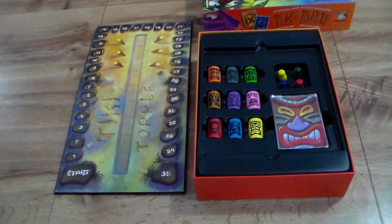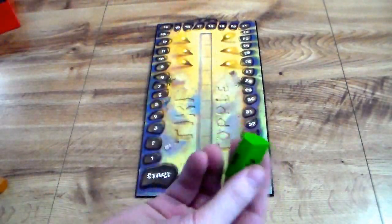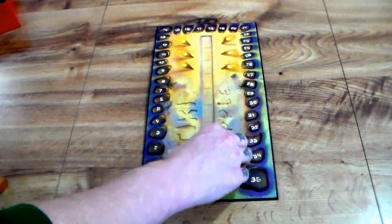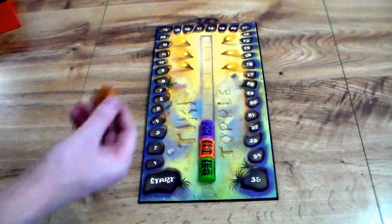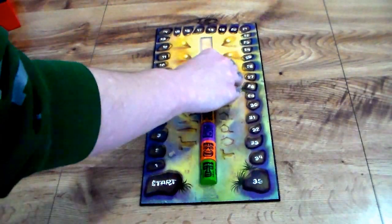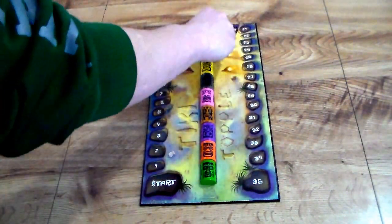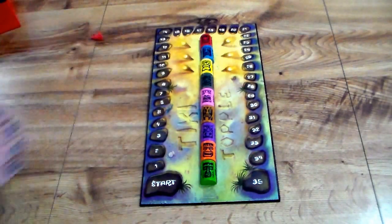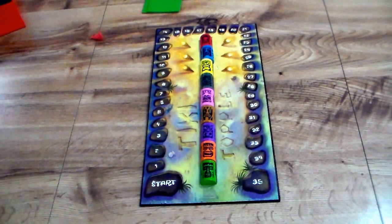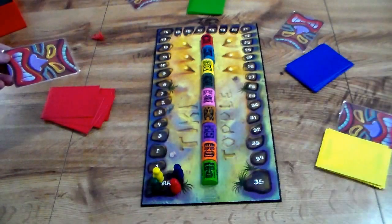Now that you've seen the components, here's how to play. You start by taking the totems of any emblem group — stars, fish, or shells — and placing all of one group together randomly. Do this before handing out agenda cards so nobody gets a head start. Once the totems are set up, hand out the color decks to each player, place their pawn markers on the start position, and deal one agenda card to each player.